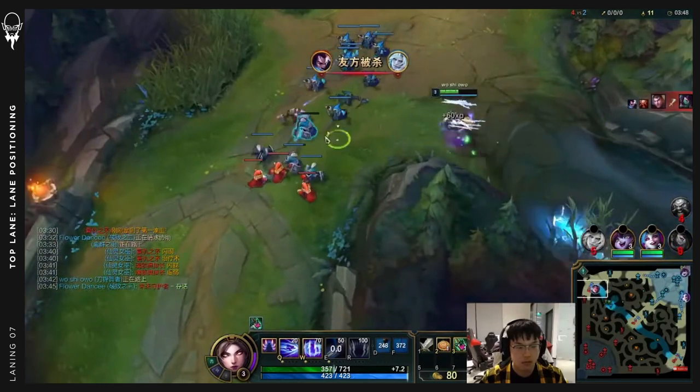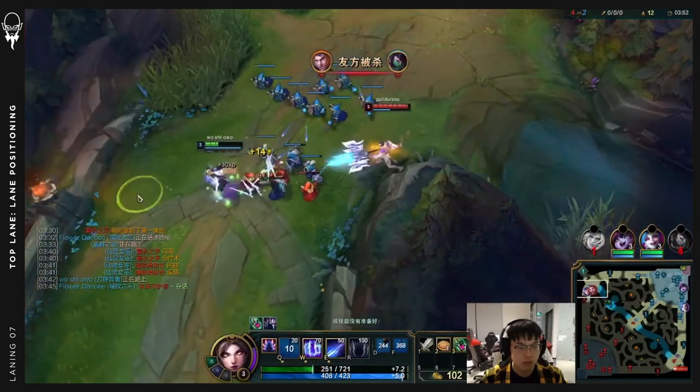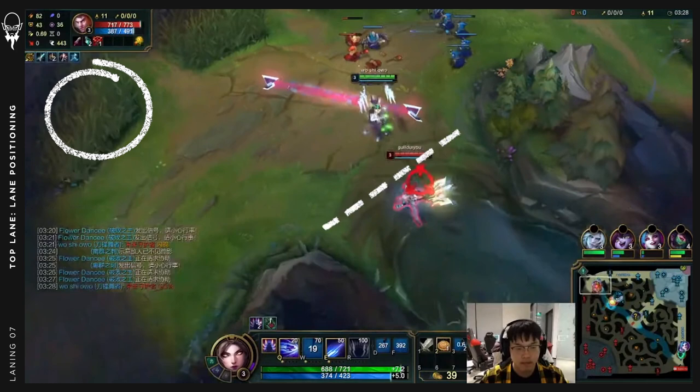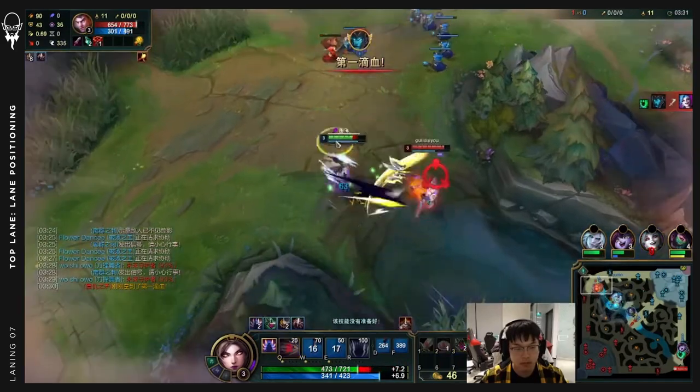This allows red team to just eke out ahead. This one very simple positioning detail drastically influenced the outcome of the game. If Jayce had played on the brushside here, then Irelia could move to cut off Jayce from the choke, help blue team win the skirmish, and the game would be completely different.